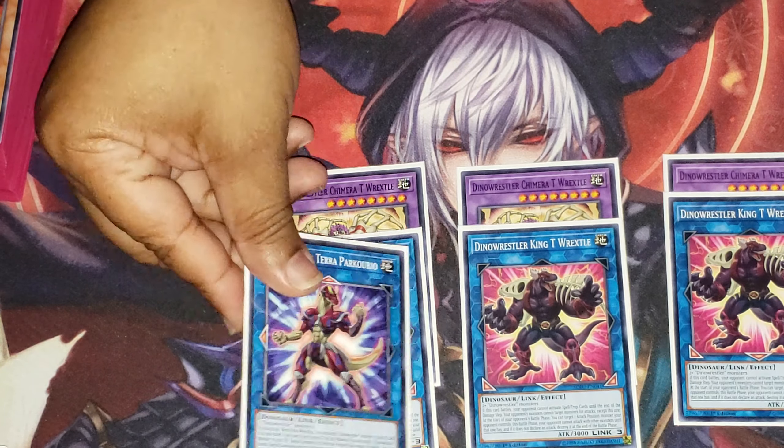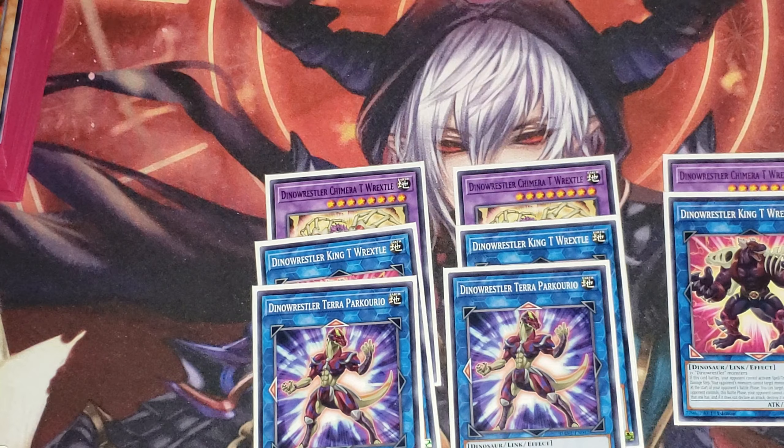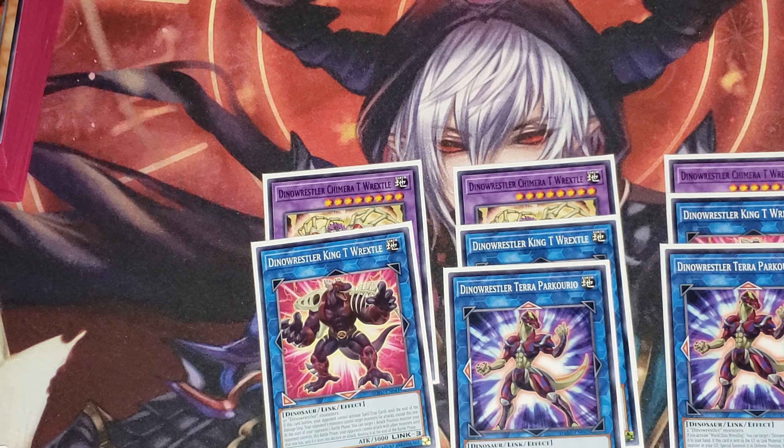Three Terra Parkourio — it's a Link 2 with 1000 attack, requires two Dino Wrestler monsters. If you activate World Dino Wrestling, you can target one Dino Wrestler monster in your graveyard and add it to your hand. If this card is sent to your graveyard, add Link material for a Dino Wrestler monster in your graveyard and special summon it in defense position, but negate its effects. Also, you cannot special summon monsters for the rest of the turn except for Dino Wrestler monsters. You can only use this effect of Terra Parkourio once per turn.